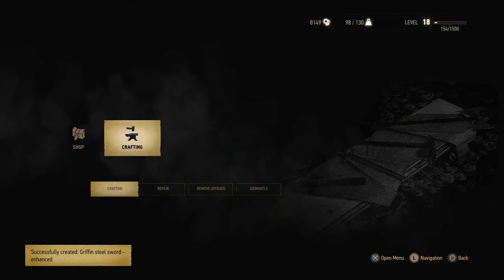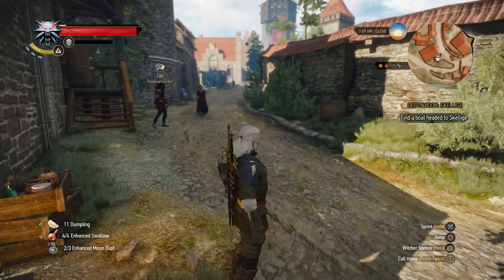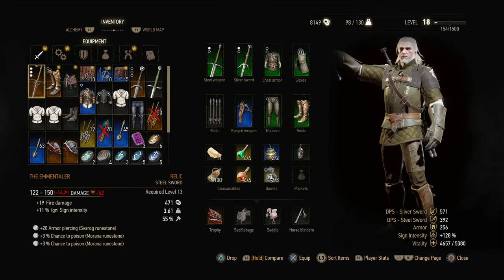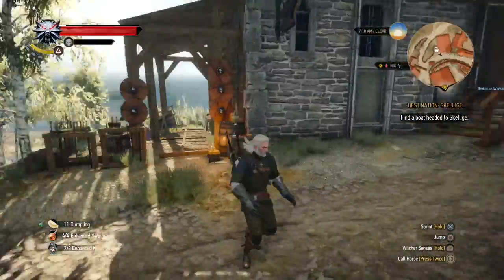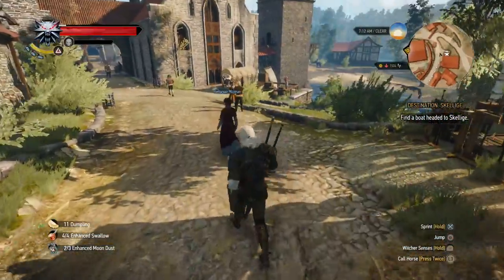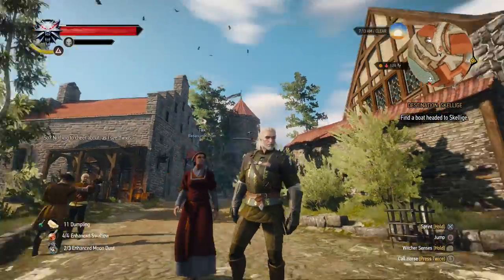Let's upgrade that. We now have a complete enhanced Griffin set. I'm gonna equip the sword as well — as you can see it has been boosted a lot. We also have another slot now. And now we're complete — two Griffin swords and the entire enhanced Griffin armor set. That's it for this episode. Hope you enjoyed it, hope it helped for anyone who had trouble getting that enhanced armor set and weapons.